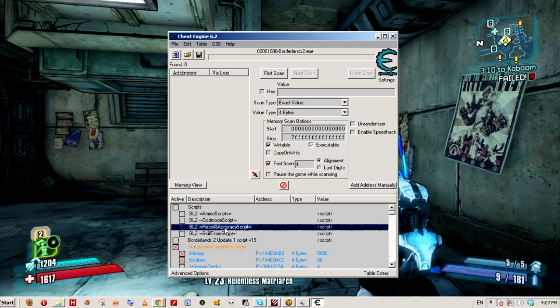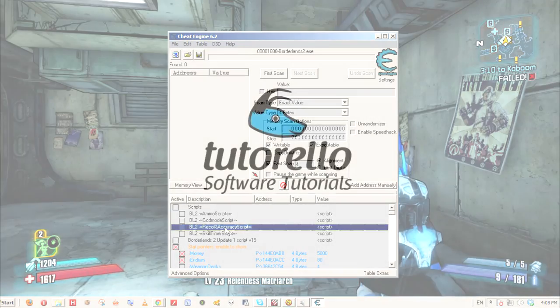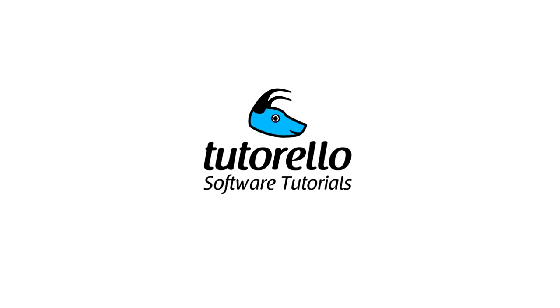Once you're happy with the results, simply quit the game and close Cheat Engine. The next time you open the game, the changes will be there. Thank you very much guys — this has been a tutorial. Please subscribe, we're going to make more game tutorials from now on. Cheers!